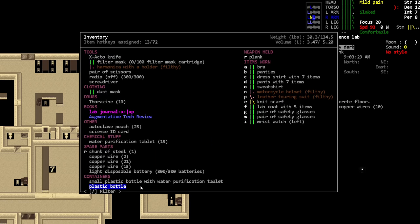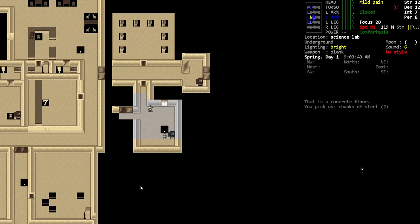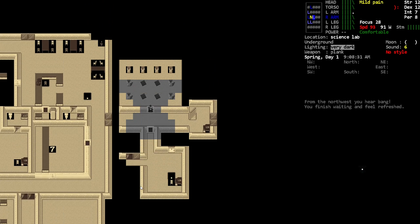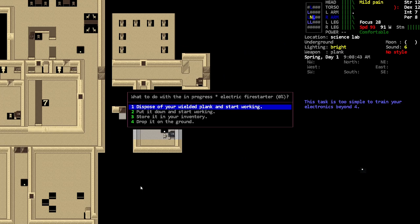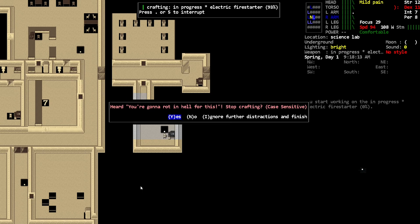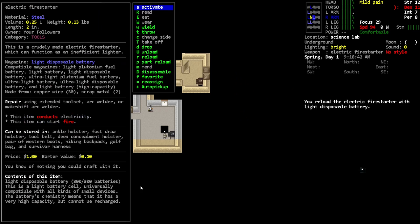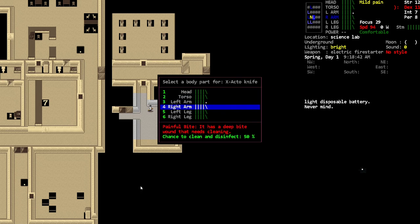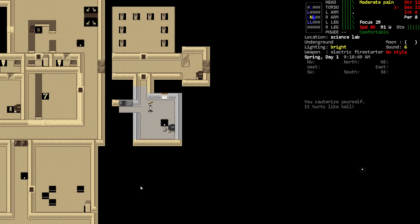Now we're getting all the copper wire — I think I have 30 now. Yeah, I've got 30. Steel — I think that's all I needed. Oh, scrap metal — that's what I need. We have to get out of this lab soon but we have to deal with this infection. Fire starter, reload. Can I cauterize? How do I do this again? Cauterize wound — oh wait, yeah!